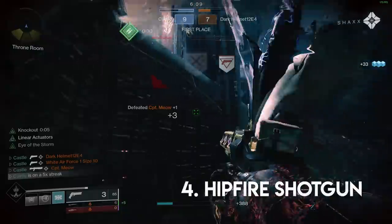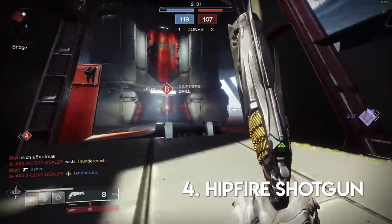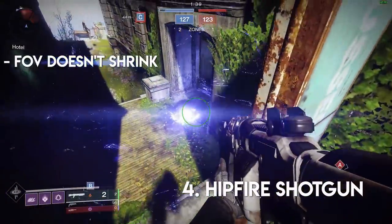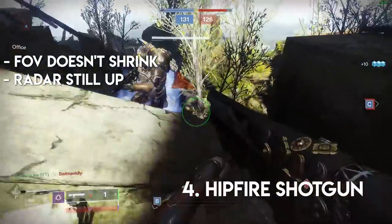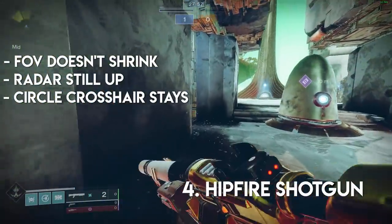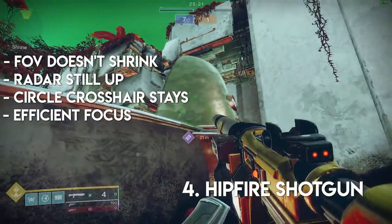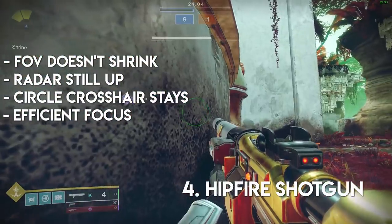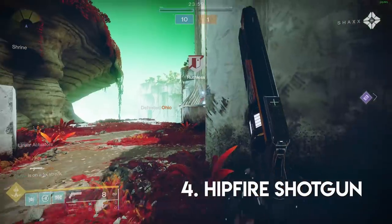Tip number four. Hip firing your shotgun seems obvious but a lot of people still ADS when really close. If someone is that adjacent to you, hip firing has many benefits: your FOV won't shrink so you'll see them sooner on screen; your peripheral vision can still see the radar; and the crosshair doesn't disappear so you have that big circle to help you hit your target. On the flip side, if someone is about to slide into you, the bot-shotty technique is actually great — your brain can focus on one thing only, which is reacting as fast as possible when your target comes on screen.